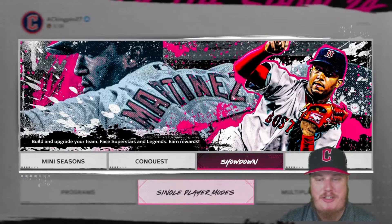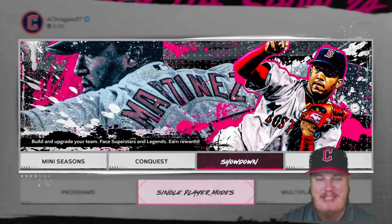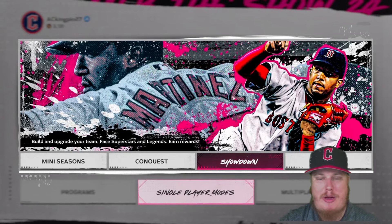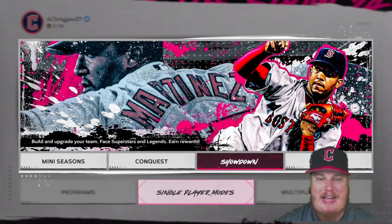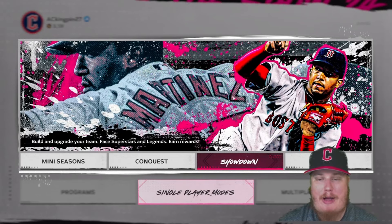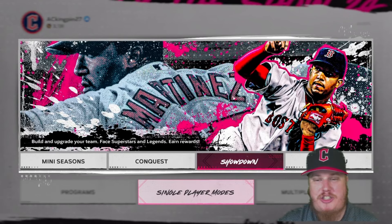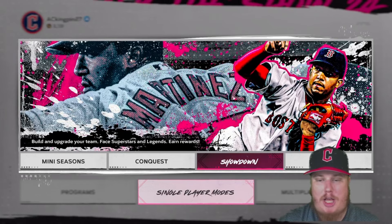Welcome in everyone, I'm ACkingpin27 with you today in MLB The Show 24's Diamond Dynasty mode. We're ready to talk about the showdowns that have dropped here in Season 1 Team Affinity Chapter 3. We've got 30 new players to grind, and today we're talking about showdowns — another way to earn vouchers and those much-needed Team Affinity points in those programs.